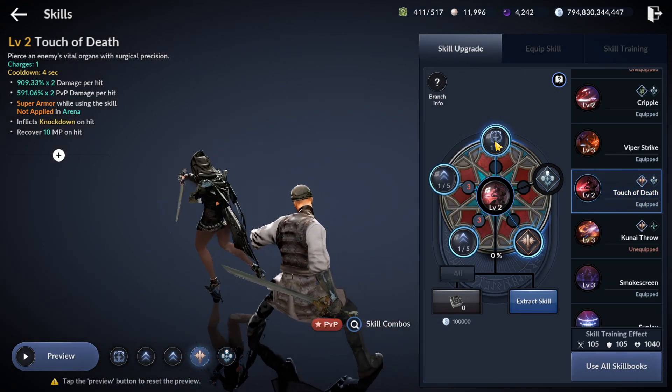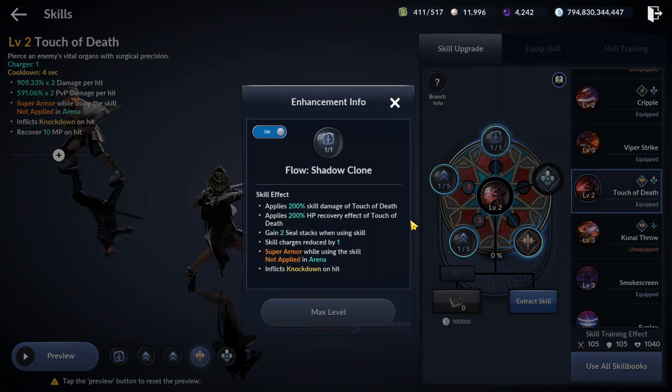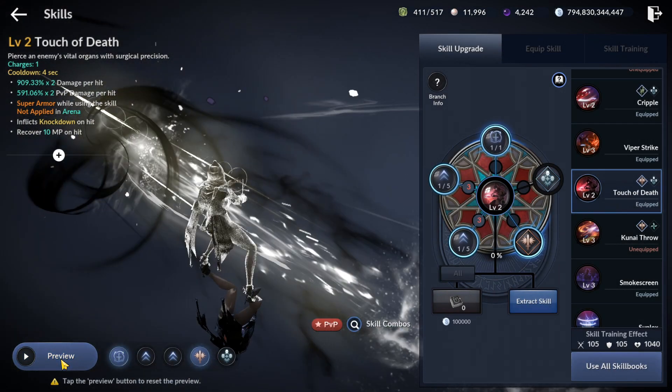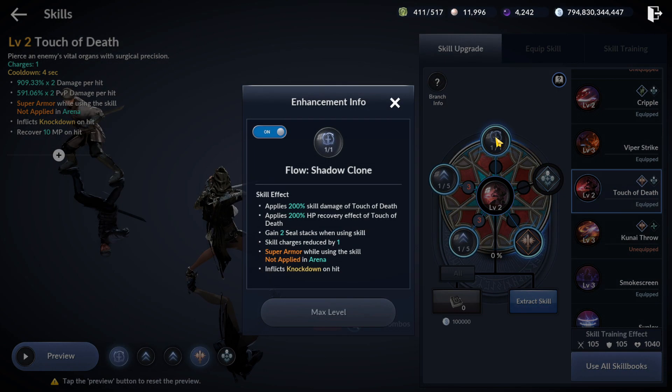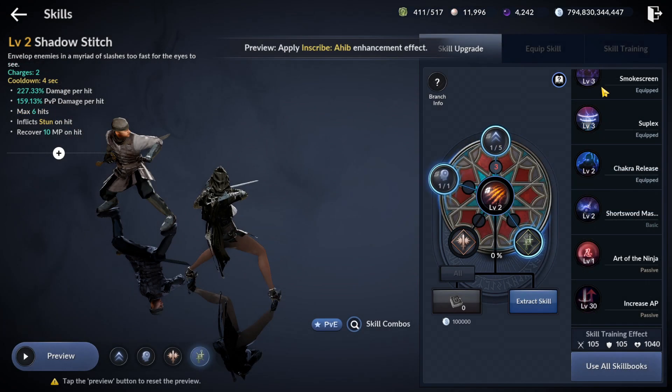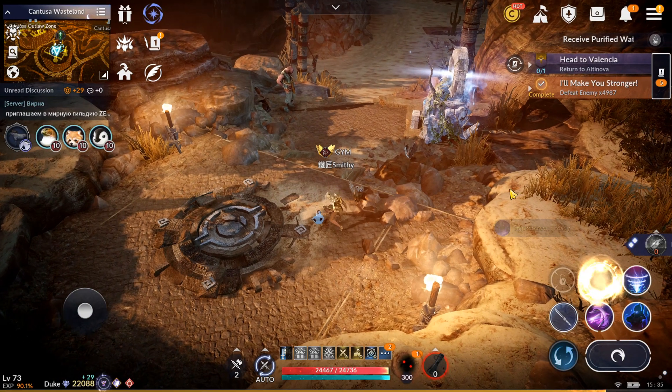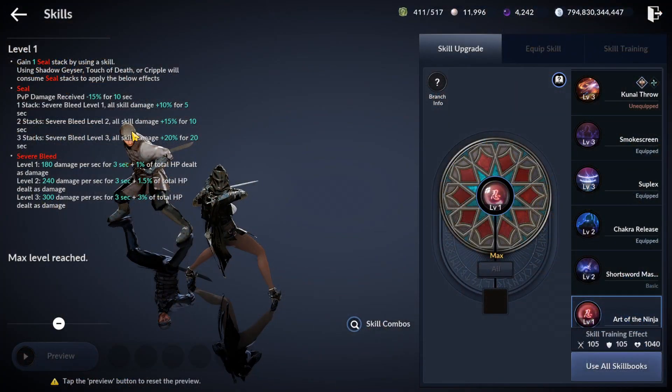Touch of Dead received a new flow, Shadow Clone, allowing you to double the damage, HP recovery, and seal stacks, but decreasing skill charges by 1 and disabling the small dash. Also, in the latest patch on the Korean server, the damage of the flow was reduced to 180% from 200%. Smoke Screen received the ability to go into stealth in a desired direction.